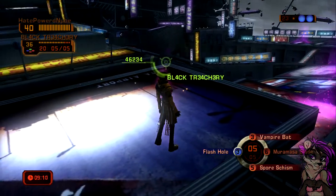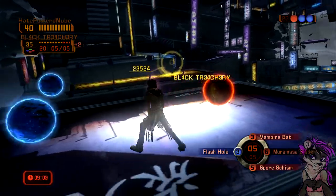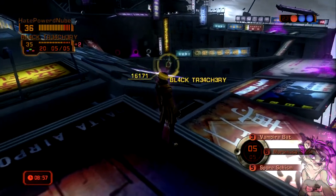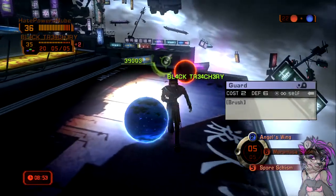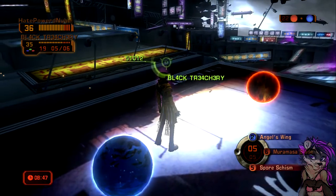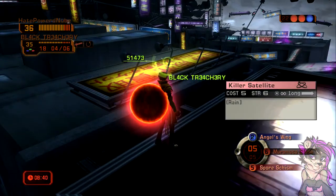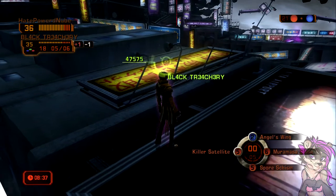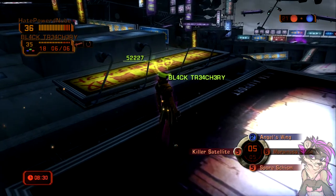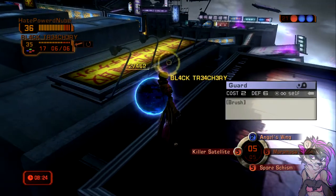What he just did was a move called Disintegrate, which brings your Aura - the number five there, it used to be at six - back down to the base number, which in this case is five. I accidentally went over a move I was gonna use. I don't think I explained this either - in order to pick up an ability, I'm playing on an Xbox. X, B, and Y are where your abilities are. The bottom one, Sporcism is A, Mara Masa's Blade is B, Angel's Wing is Y, Killer Satellite is X.